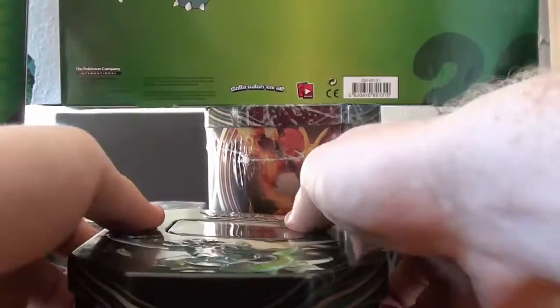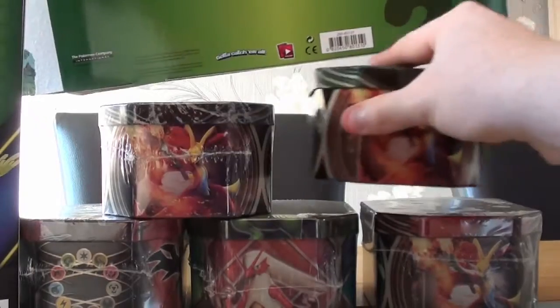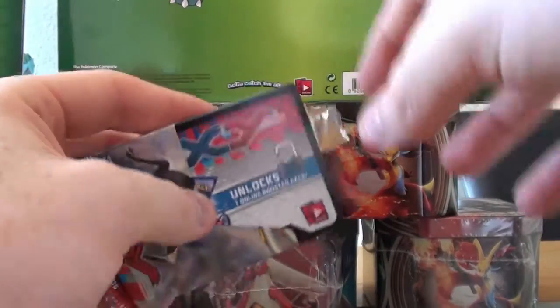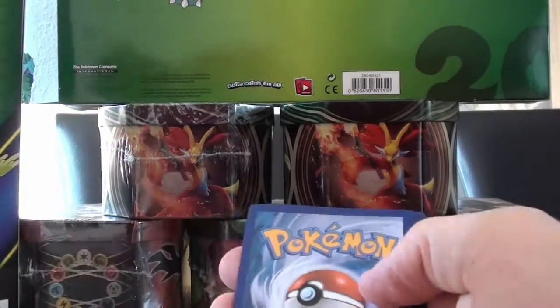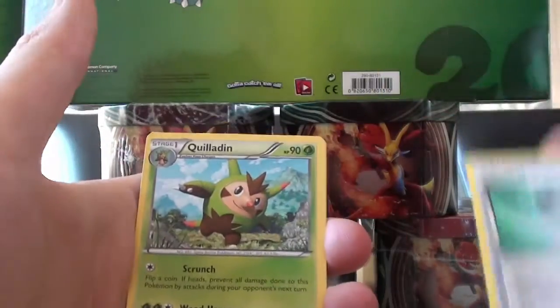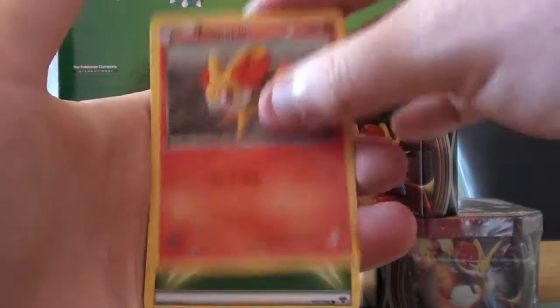But we do have three packs still. Let's put the tin back. So we'll go XY first. We obviously opened up our big box of XY a few videos ago, and we got four EXs, including a Mega Venosaur — so that was pretty cool. Let's see whether we can get anything in here.